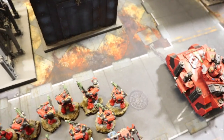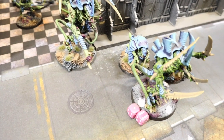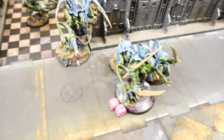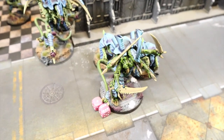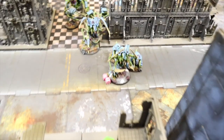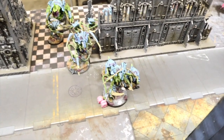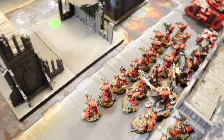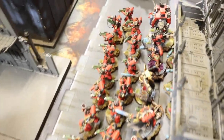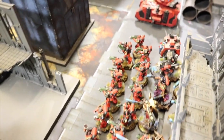The Hellblasters, Librarian Dread, and the Decimator on the Captain all shot at the Swarmlord. Three Hellblaster shots caused mortal wounds, taking out one Tyrant Guard. Jake rolled a heap of ones though, and the Swarmlord ended up taking seven damage total — not bad shooting considering the Tyrant Guard were in the way. He's still right in front of me though, so not something I want to deal with.